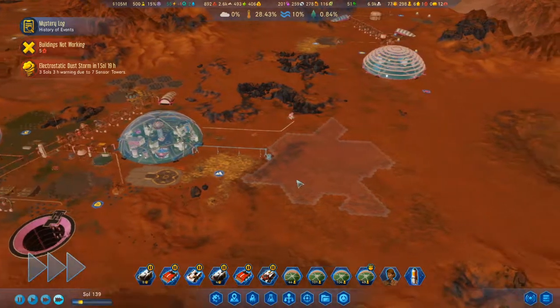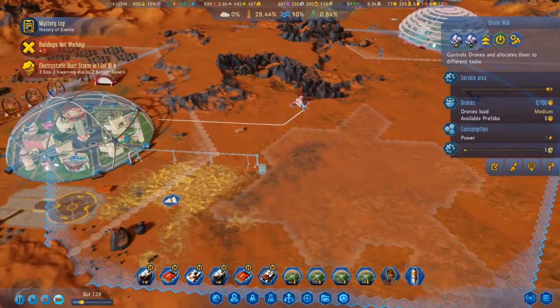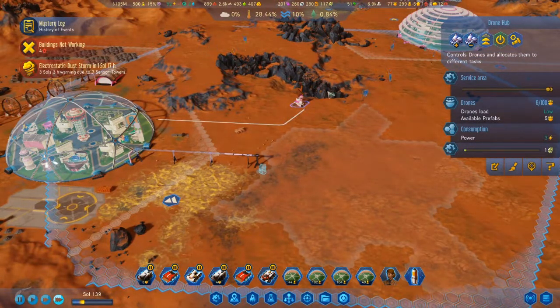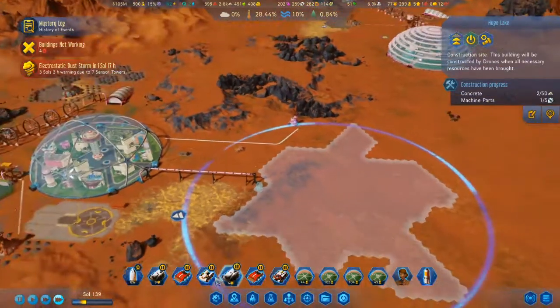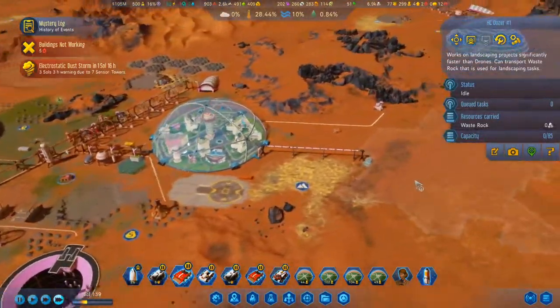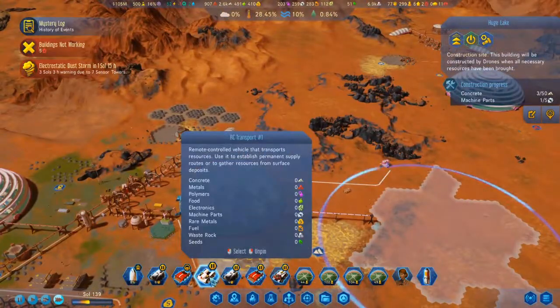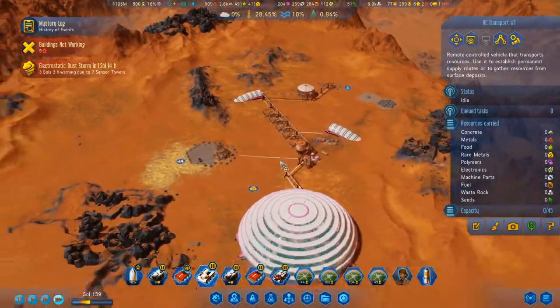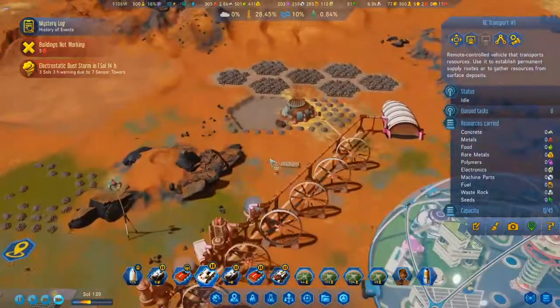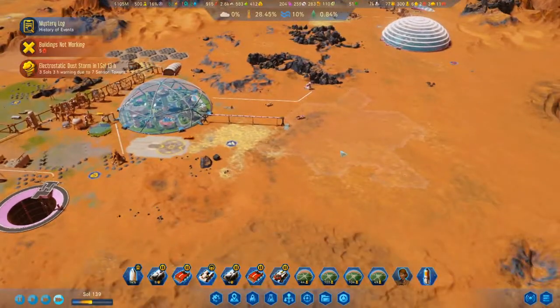Let's speed things up. There's this drone over here, which may have been a mistake, because I saw in editing that dust devils spawn around here, so it may suffer a lot of damage. Maybe I should get an RC dozer over here, because this is a landscaping project — I'll need a lot of concrete and some machine parts. What if I grabbed concrete from there and moved it over to here?